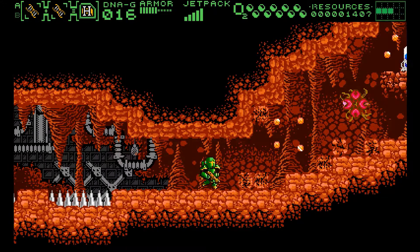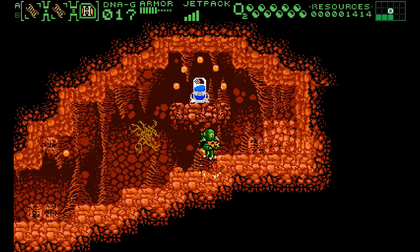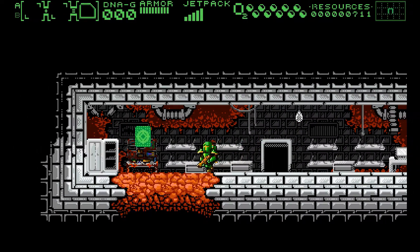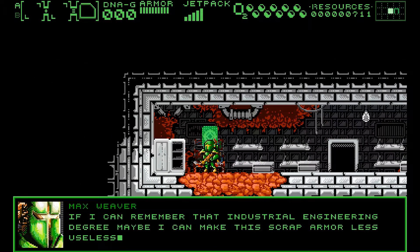The main currency here is resources, obtained from killing enemies, blowing up rocks, opening lockers, or simply scattered about in the environment. These are not only used to repair your armor, which is your HP in this game, but also used to purchase upgrades, which is the metroidvania element.